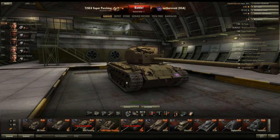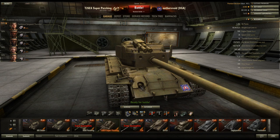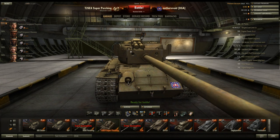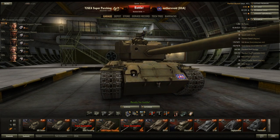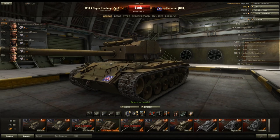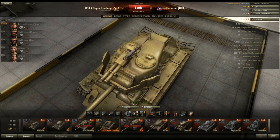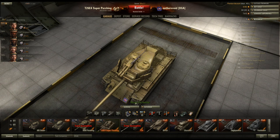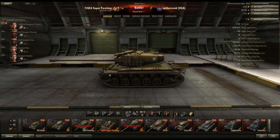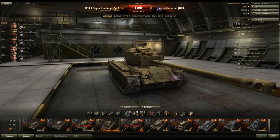I forgot to talk about the weak points - probably the most important thing in this strategy series. If I have to face this thing head-on, I go for the cupola right here - that's the most reliable spot, damaging it pretty much every time. You can also shoot the machine gun turret - hit right into that hole and you'll damage them no problem. The driver hatches exist but are pretty flush. If it's angled, try to go through the track and you'll go right through the side armor - there's no extra armor there. If you're going to angle your own Super Pershing, make sure you cover up that corner. Obviously the sides and back are unarmored just like a regular Pershing.